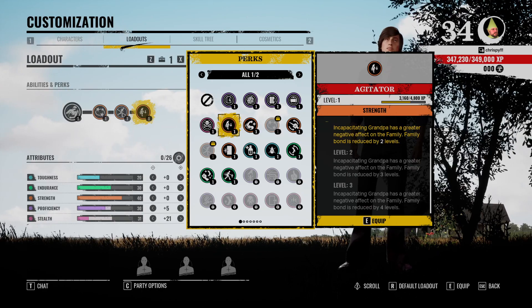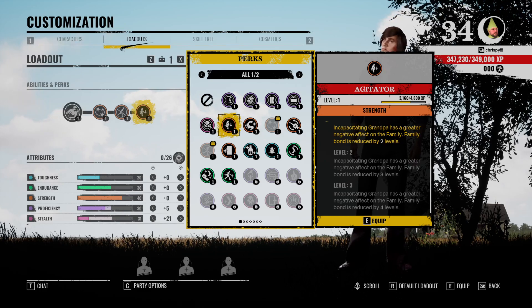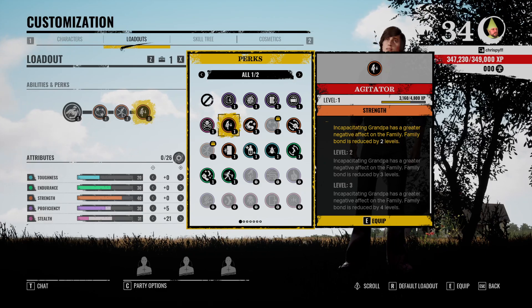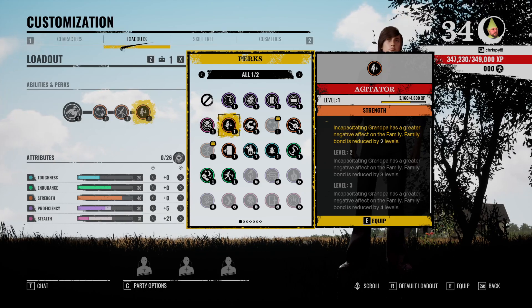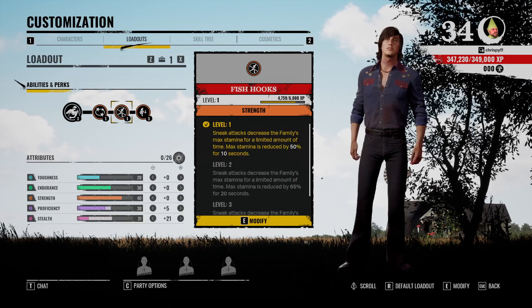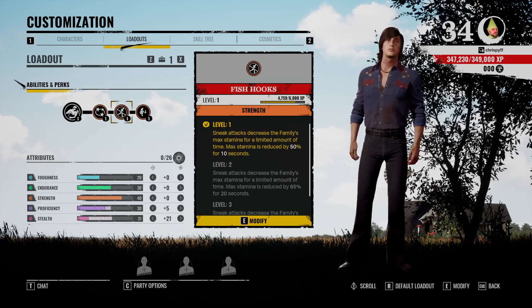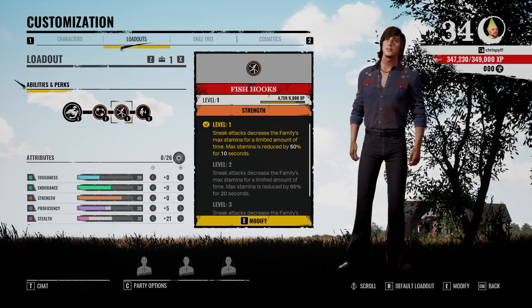The coup de grâce — the best thing you could possibly put on Leland — is Agitator. You can use this on any family member, but because we're already going to have bone picks in our inventory as Leland, we want to get Agitator. At level three of Agitator, you can take a Grandpa from level five to level one — so it's super good. These three perks are the most toxic you can be as Leland, and they also give you some versatility.